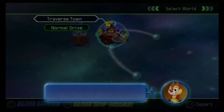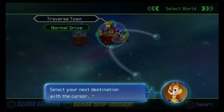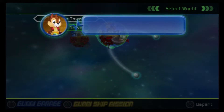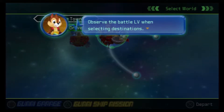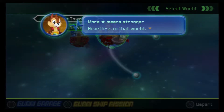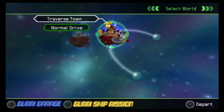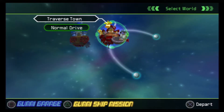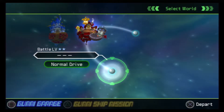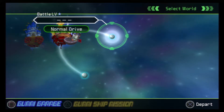The green cursor shows your current position — select your next destination with the cursor. Observe the battle level when selecting destinations; more stars means stronger heartless in that world. So we have these nice little places now. We can either go to this one which has a battle level of two, or this one which has a battle level of one. It's telling us to go to this one, so let's head there.